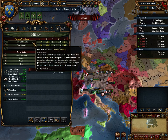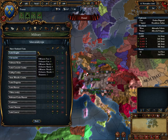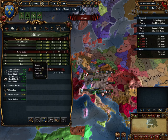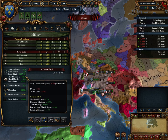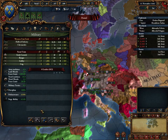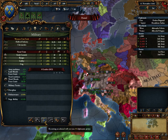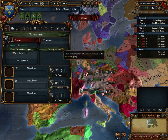Here's some military stuff. We could select our preferred unit type — currently we're at Halbert Infantry, which is absolutely fine, and Chevauches, also absolutely fine. The pips just show their abilities in particular things. Some army stats: army tradition, morale, force limit. Here's where we hire our leaders — each leader costs an initial outlay unless we make our ruler a general. We're not going to hire any leaders at this point in time.